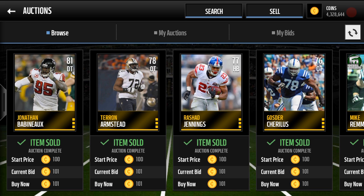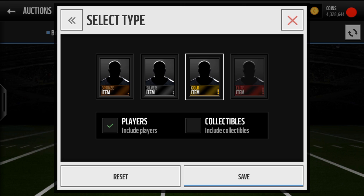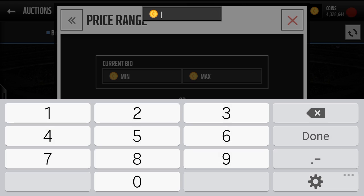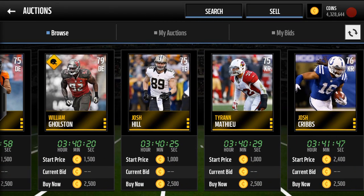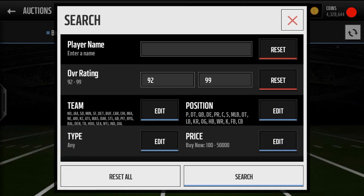Right here we got some gold players for 101 coins and a lot of them do drop surprisingly. You can choose whether or not you want to include elite trophies or elite players — I would kind of stay away from that, as gold players drop more and you have a better chance of getting these. As you can see, almost all gold players sell for 2,500 coins — they'll be bound to sell. So you're going to make that easy little profit. Very simple, very effective way of sniping.